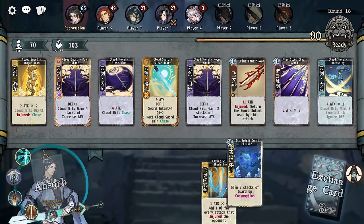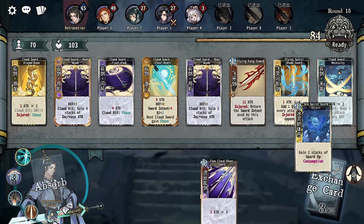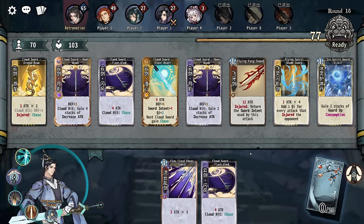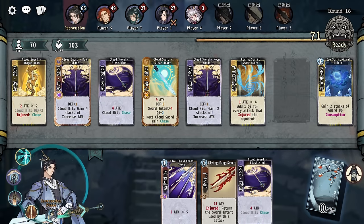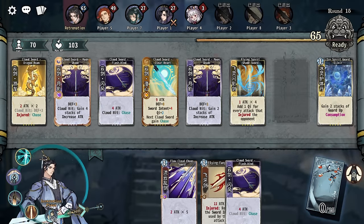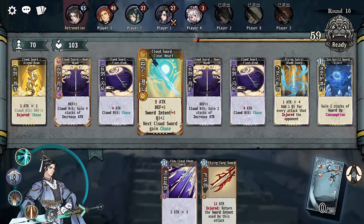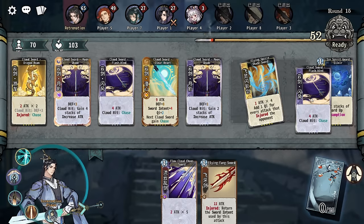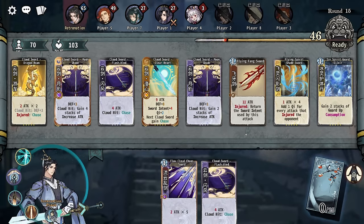Am I ever going to get this in there? Maybe, maybe not. I don't have any room for another chase unless I want to get rid of my sword intent, which I'm maybe fine with? Am I fine with getting rid of my four sword intent? This already has chase, this chase is into this. That can't chase that, which means this can't go there. Which means the answer is no — we don't do anything with that.